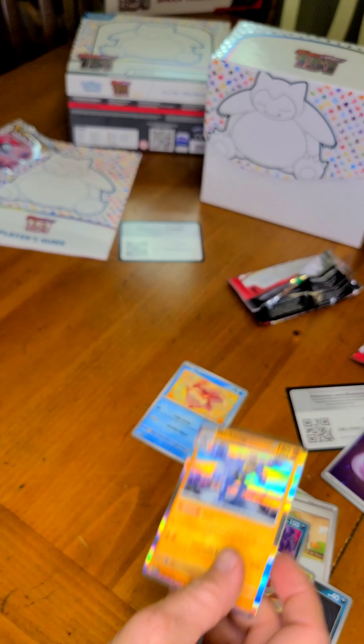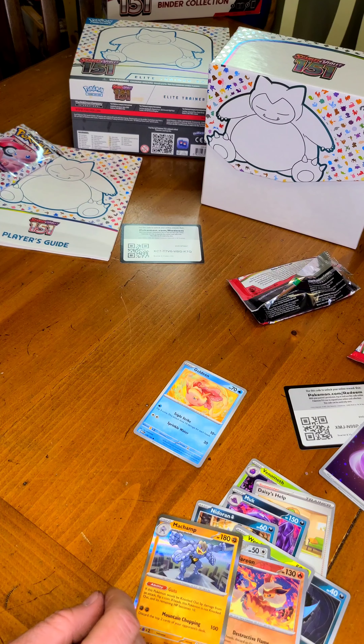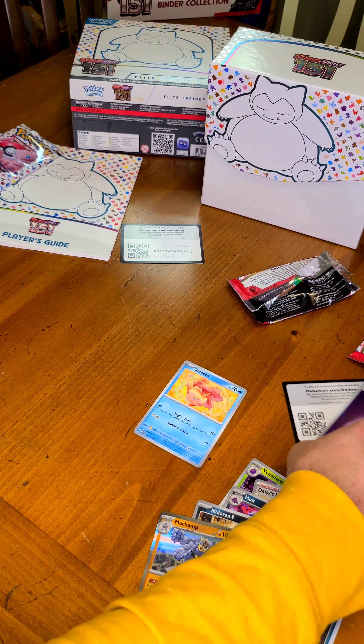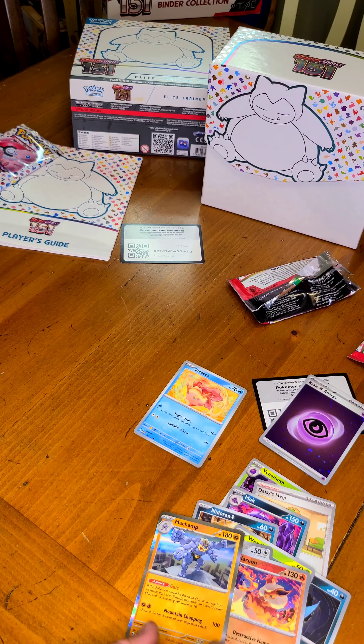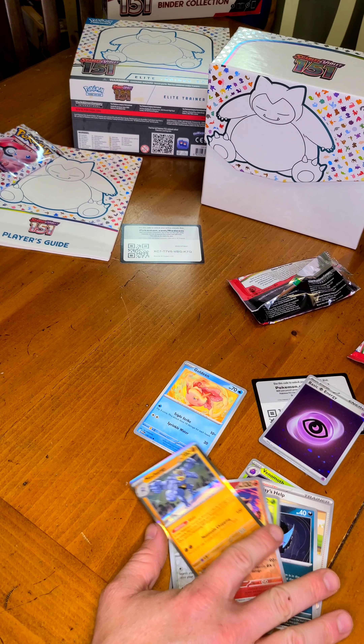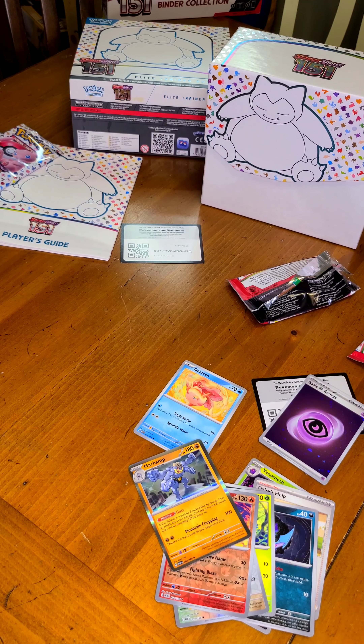There's a nice-looking holo there. Well, we didn't beat our Poliwhirl, but we did get a psychic energy holo and a pretty cool-looking Mewtwo pack. We'll see you when we come back!